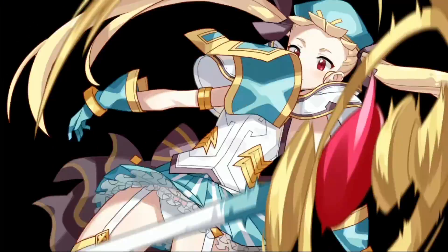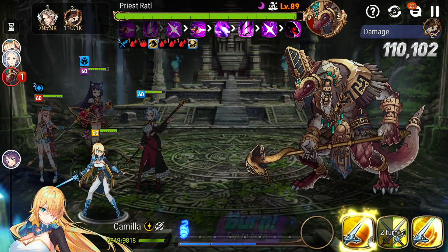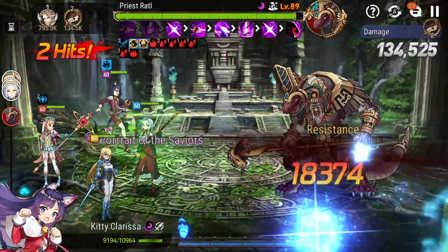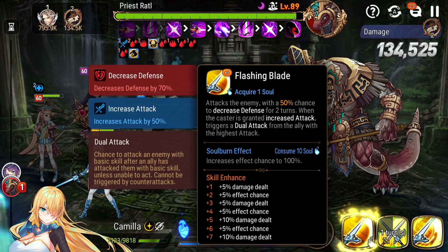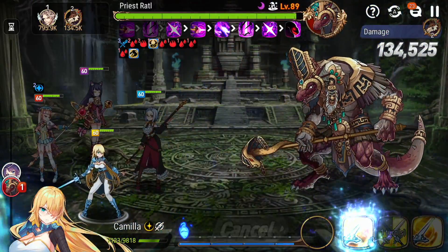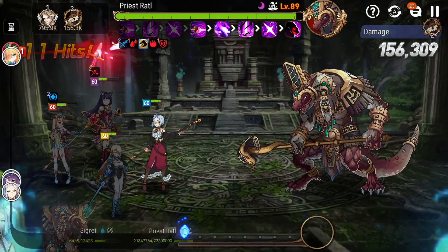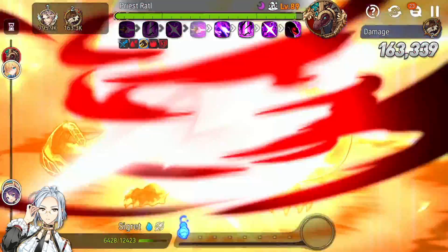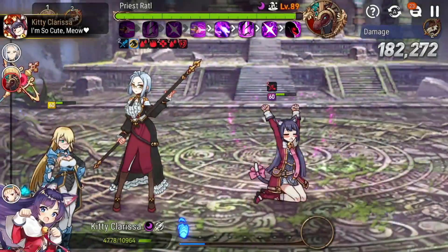Holy crap, this boss hits hard — my health is really low. I'll run this heal; hindsight being 20/20, I probably should have burned it. I'll S1 and hope for a defense break — didn't get it. Kitty can do a dual attack. If you soul burn her S1 you get a 100% defense break, so I'm going to soul burn this skill and get a defense break on the boss. It's a two-turn break, so even after he takes a turn we still have it. Using Sigrid's S2 to establish buffs and do decent damage — we're not below 75% so I won't get the extra swipe out of it.